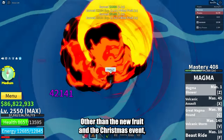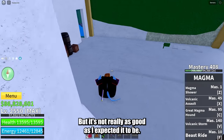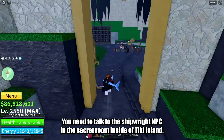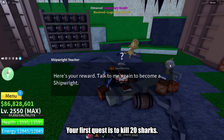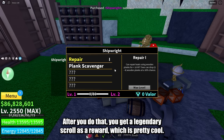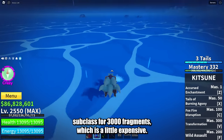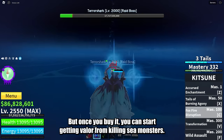Other than the new fruit and the Christmas event, they finally added the ship repairing mechanic, but it's not really as good as I expected. You need to talk to the Shipwright NPC in the secret room inside Tiki Island. Your first task is to kill 20 sharks — the normal ones only; the terror shark doesn't count, I've tried it. After you do that, you get a legendary scroll as a reward. When you talk to him again, he will ask you to buy the Shipwright subclass for 3,000 fragments, which is a little expensive, but once you buy it you can start getting valor from killing sea monsters.